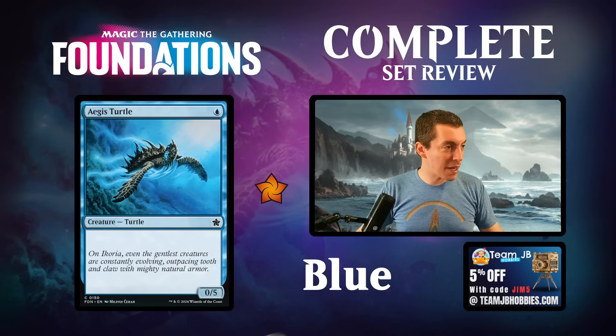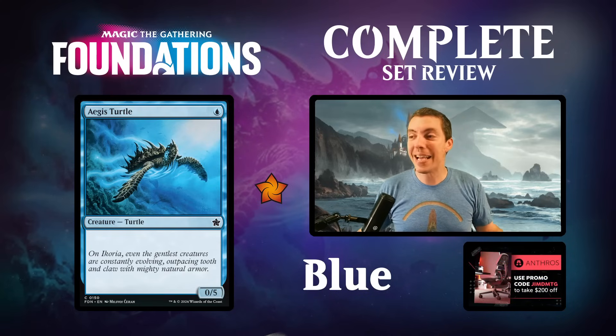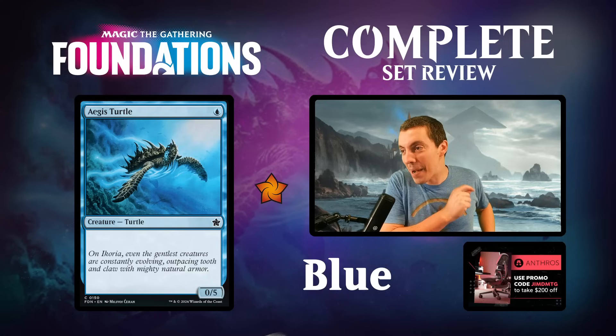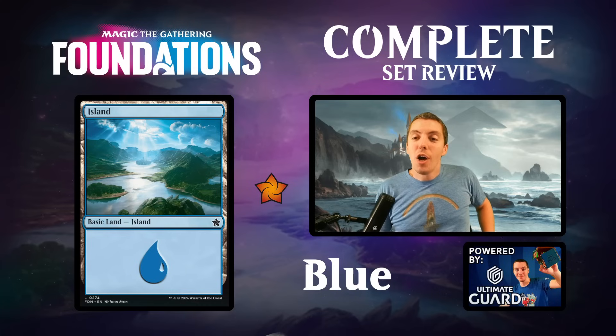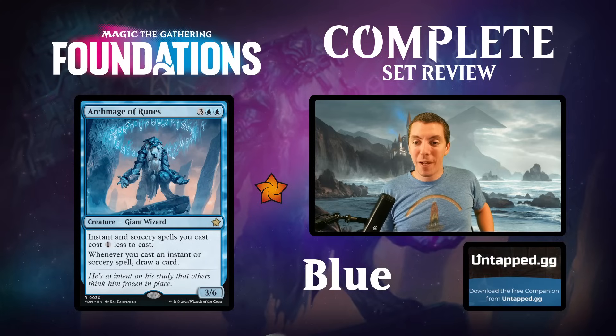Aegis Turtle is here at the end - late to the party, old turtle. It's a card that probably shouldn't be in your draft deck, and that's it honestly.